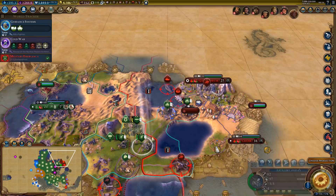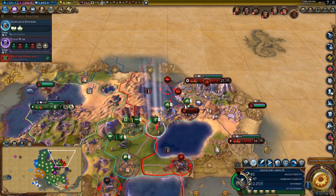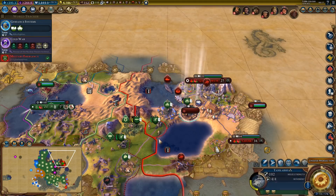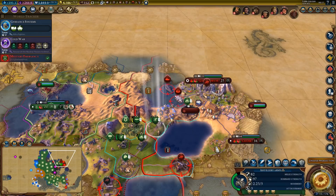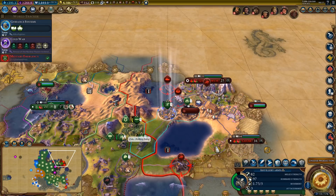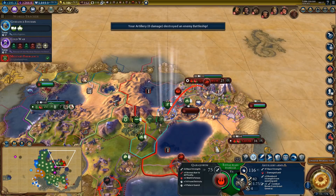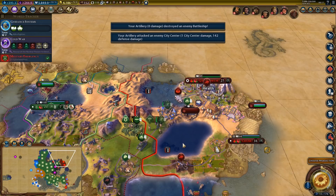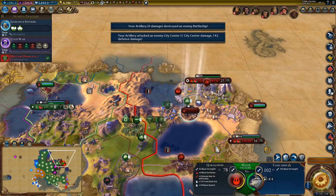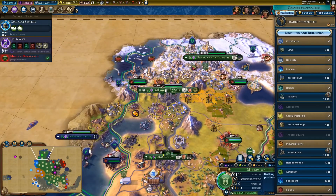This might be a little bit tricky. We could just focus on attacking the capital, although it might be a good idea to get rid of that battleship — yeah, let's get rid of the battleship. Can we kill it on this turn? It's down already. I'm going to ignore the frigate and just start attacking the capital — I think we can actually just take it on the next turn.